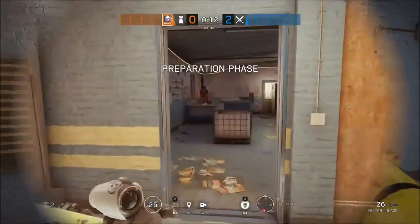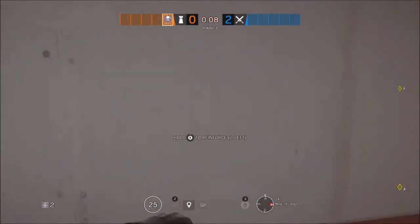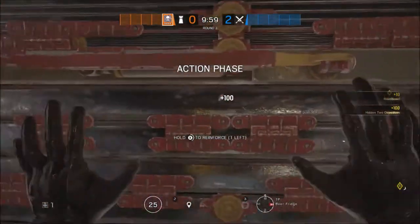Smoke is second up on the list. He is going to make his way into the beer fridge and reinforce those two walls on the west hand side where Mirror's window will be placed.